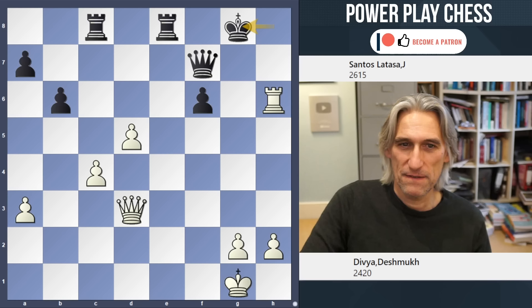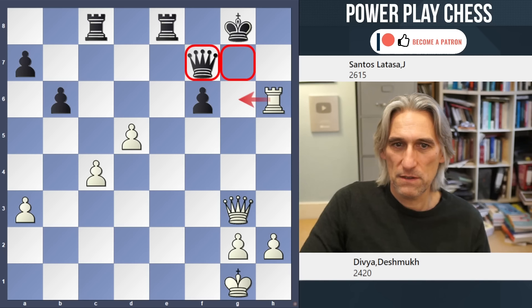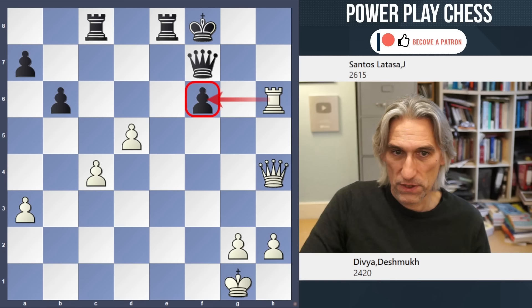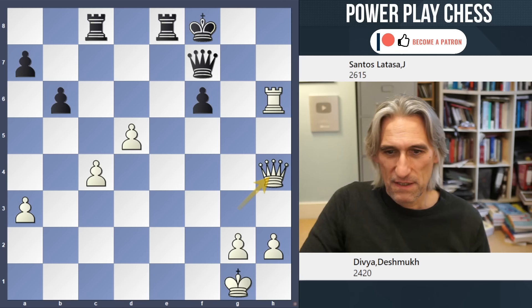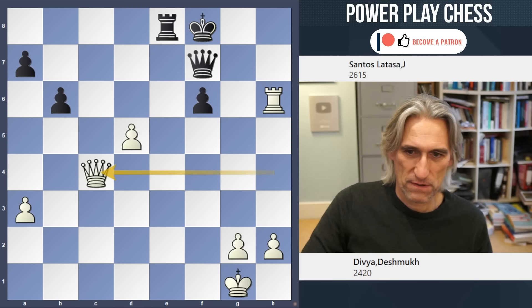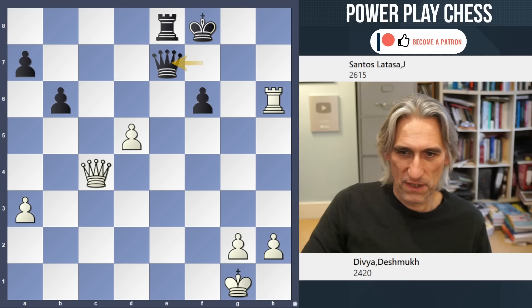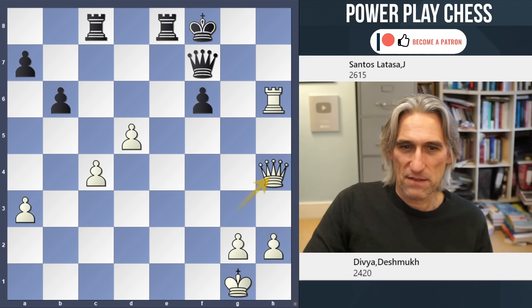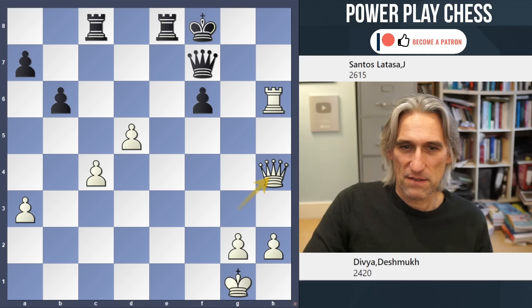So what did Divya do next? Nice little shuffle — queen g3 check. If the queen steps in the way, then the queen is lost after rook g6. So king f8 is forced. And queen h4 — very good. Threatening rook takes f6. Black still has a little chance to hang on. Best move is rook takes, and this is the best sequence. Queen here with some counter play, but after this, white has very good winning chances because the d-pawn is very strong. White can threaten on the kingside as well, and the king is safe.